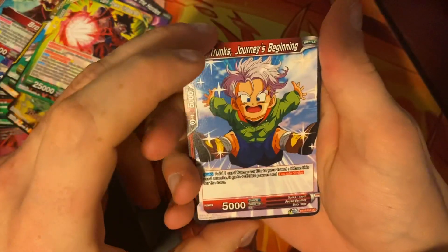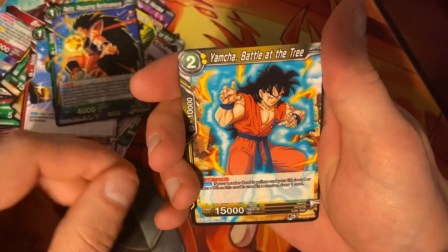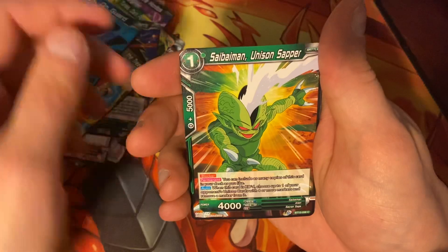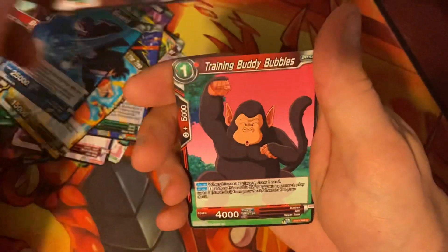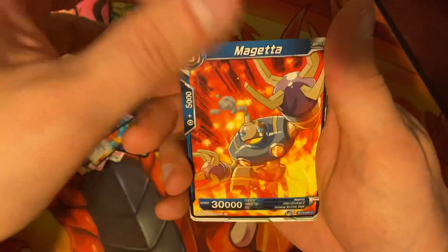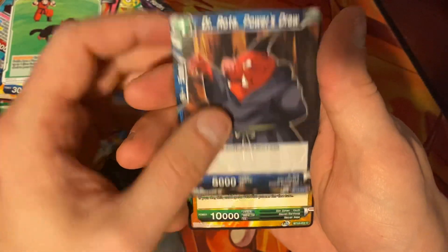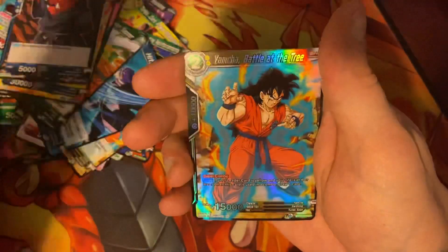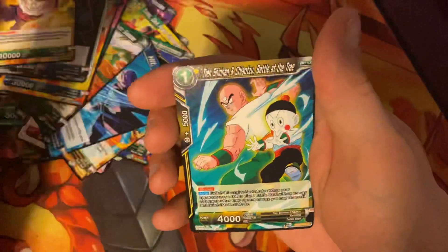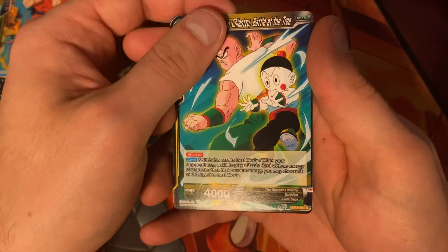We're starting off with Trunks Journey is Beginning. Raditz Requesting Reinforcements. Yamcha Battle at the Tree. Hit On Guard. Cybermen Unison Sapper. Training Buddy Bubbles. King Kai's Training. Dark Rotor's Powers Draw. Son Gohan Rageful Flurry. Yamcha Battle at the Tree — and this is the uncommon. Tien Shin Han and Chiaotzu Battle at the Tree is the rare in the pack.